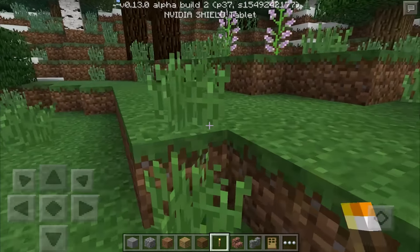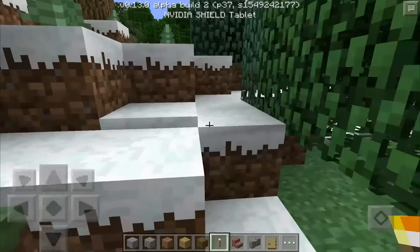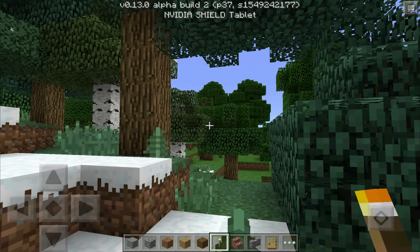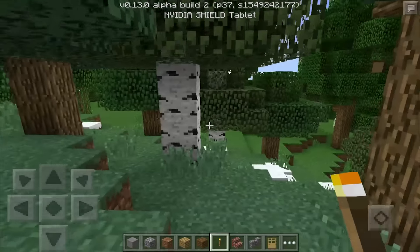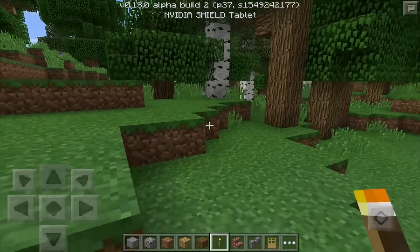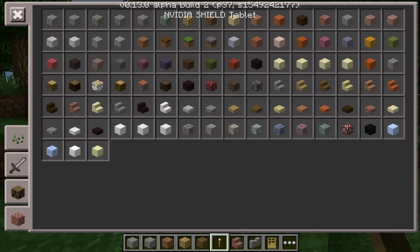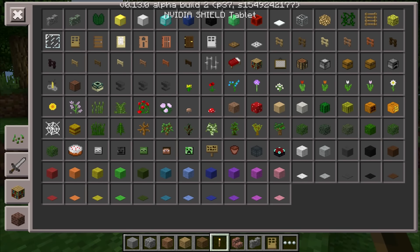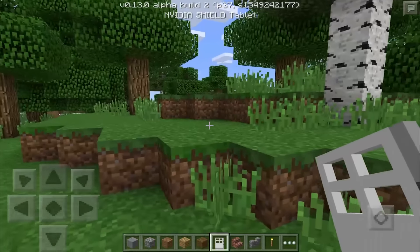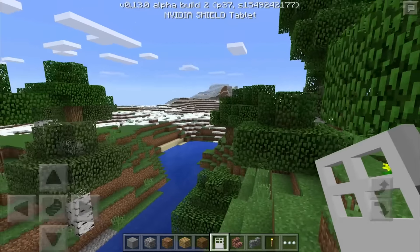They fixed corruption issues in the language screen, which doesn't really concern me since I've always used English, but it's good to make sure it's polished. Villagers now open doors of all kinds — before they could only open classic oak doors, but now they should be able to open all sorts of doors. I think there are six wood types plus a seventh if you include iron, so we've got a number of doors now and villagers should no longer be struggling with that.